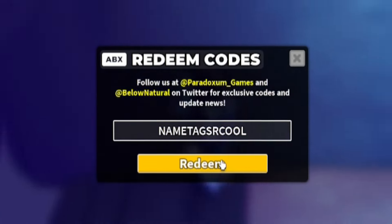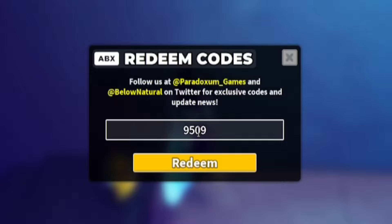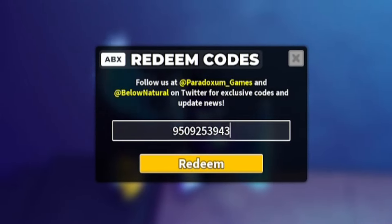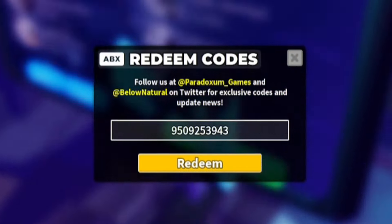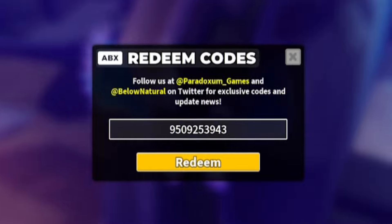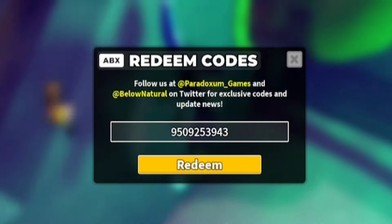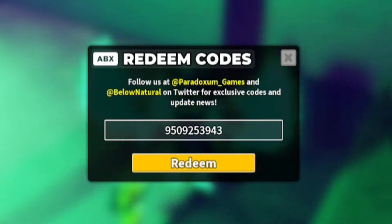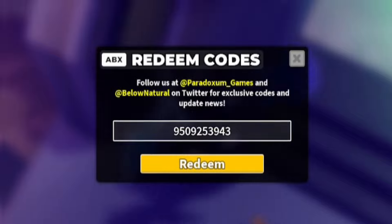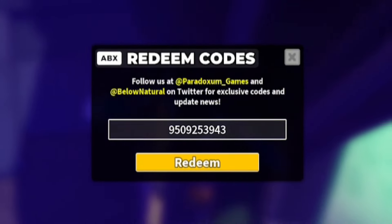Next, let's redeem code '9509253943.' Redeem that code and it will give you the John skin for the Militant tower, which is pretty cool.